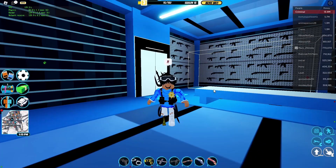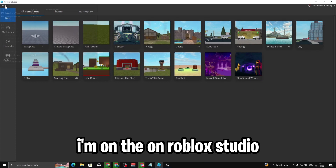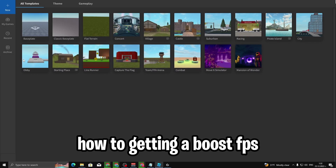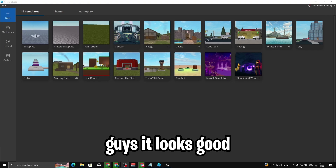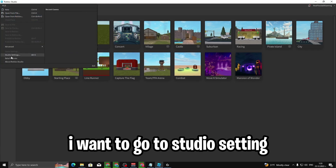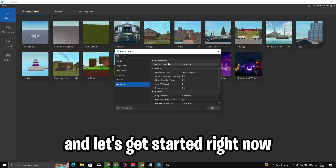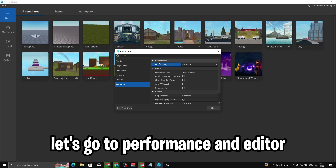Now let's move on to Roblox Studio. I'm in Roblox Studio and I'm going to show you guys how to boost FPS here as well. Let's go to Studio Settings — go to Rendering.